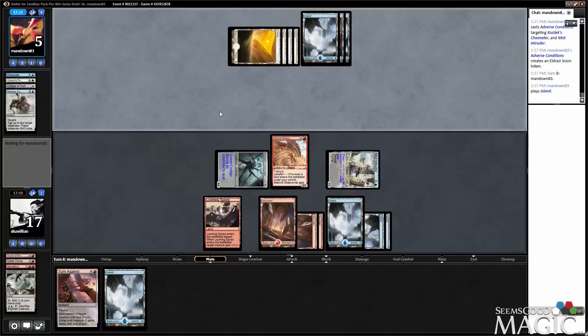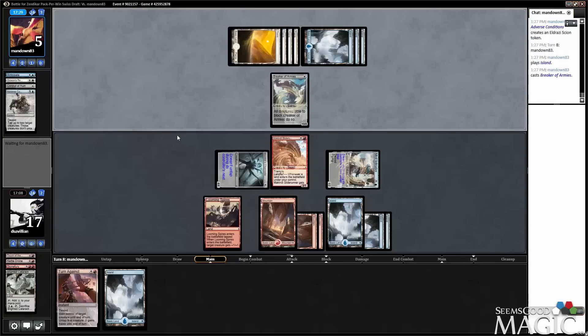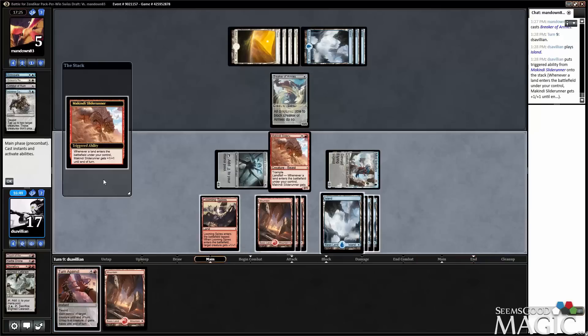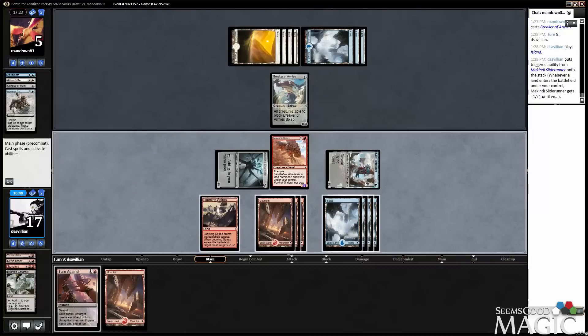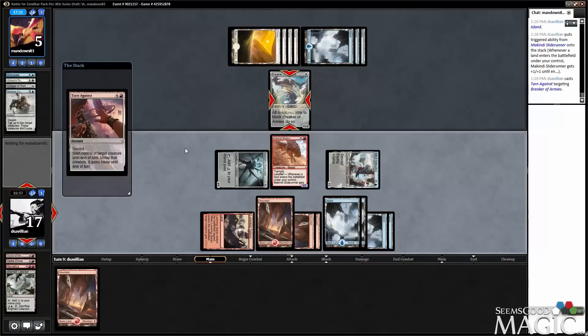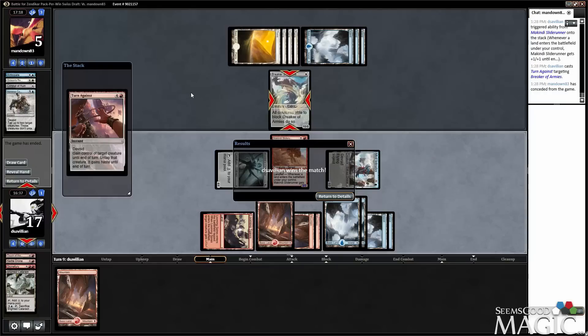This reminds me of the pre-release. I was playing against an opponent who was kind of making me a little bit salty — his attitude was like, 'I'm so much better than you guys at this game.' He basically resolved a Breaker of Armies and I had a bunch of creatures that couldn't attack through it. And then I said Turn Against, swing for 12 or whatever, and it was pretty fun. Turn Against on a Breaker of Armies is probably a flavor loss given the art on the card, but it's a lot of fun.